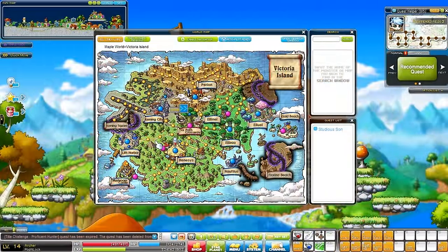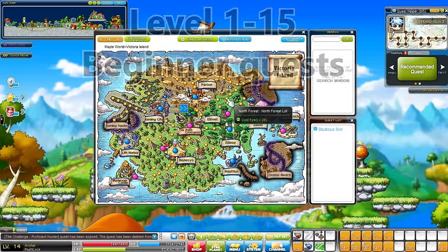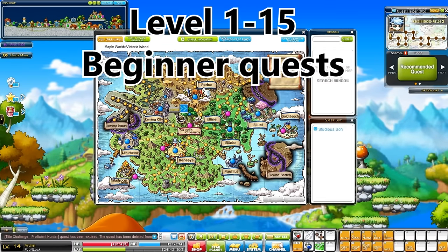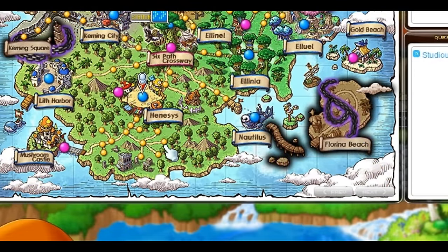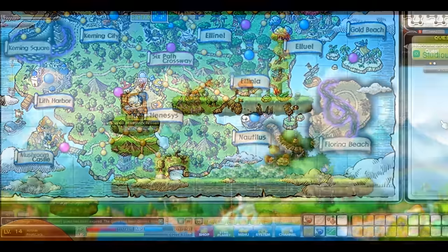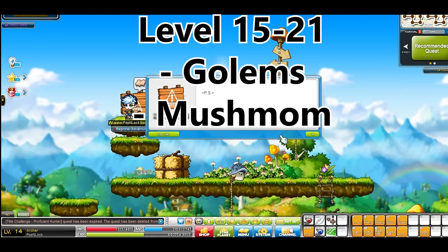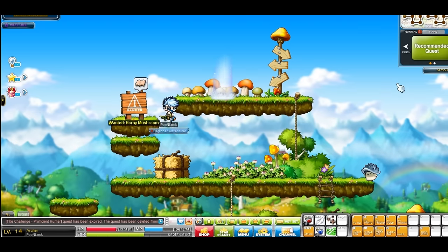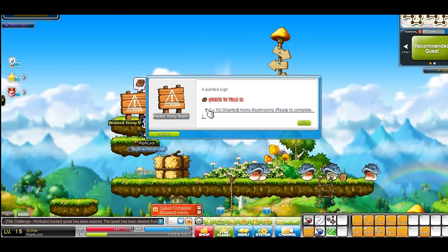One of the suggestions was that I should remove my character cards — no more OP me. Another suggestion was that I should show not only the place where you need to train on the local map, but also on the world map. I also highly recommend doing quests you find on your way. For example, this sign asks us to kill a few hot mushrooms, which is fast XP and you'll get new equipment.